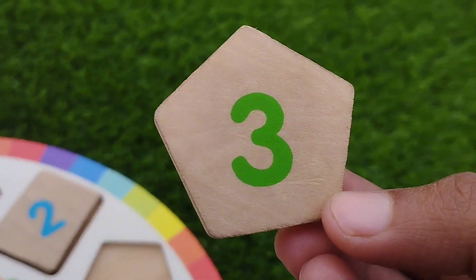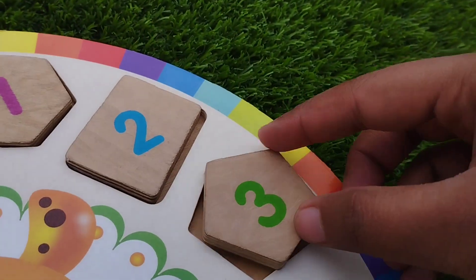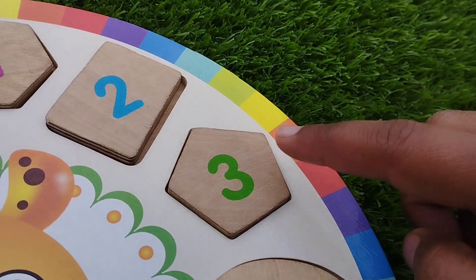The next shape is pentacon. Pentacon has five corners. The number is three.